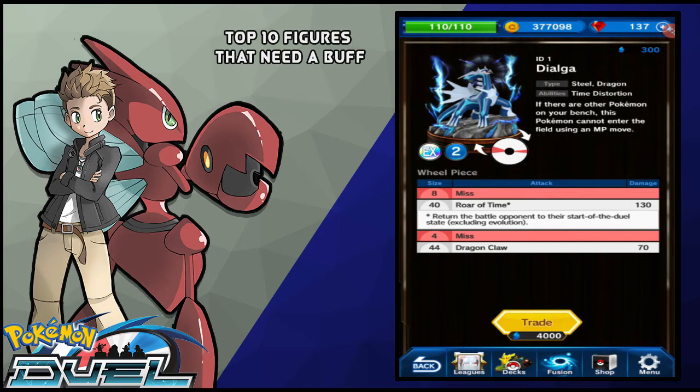Sitting at number 6, we got Dialga. It's kind of sad considering this thing is literally a part of the Creation Trio, which seems to be a trend of being bad Pokemon. The ability Time Distortion makes it so it can't move off the bench until every other Pokemon has moved off the bench before it. And if you look at its wheel, it's honestly not that great — if you look at Deoxys' attacks, much, much better with a much better ability. It's 130 same as Deoxys Attack, it also has a Dragon Claw which is actually bigger than the Roar of Time, and then it has a couple of misses. At level 5 this thing has an 8% miss, which isn't really bad — but the Dragon Claw at 70% just gets outpowered by so many things.